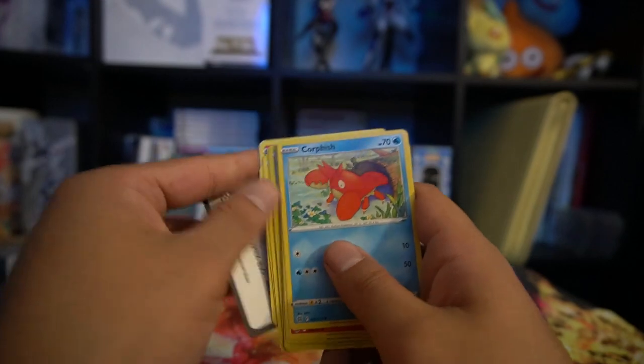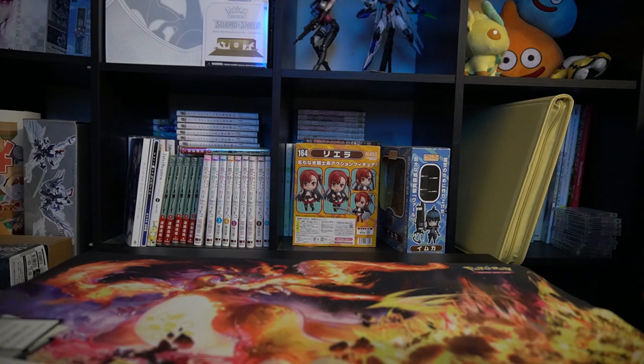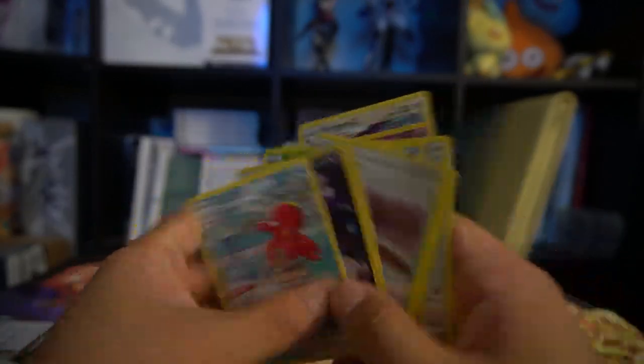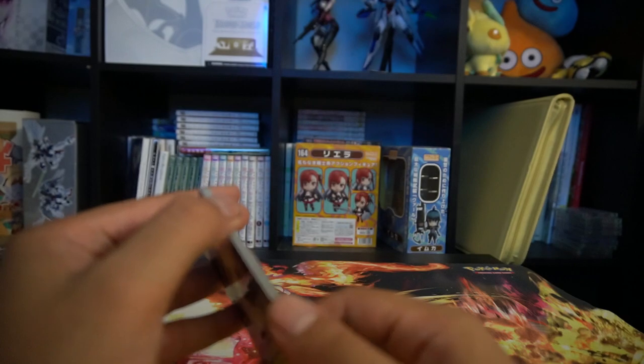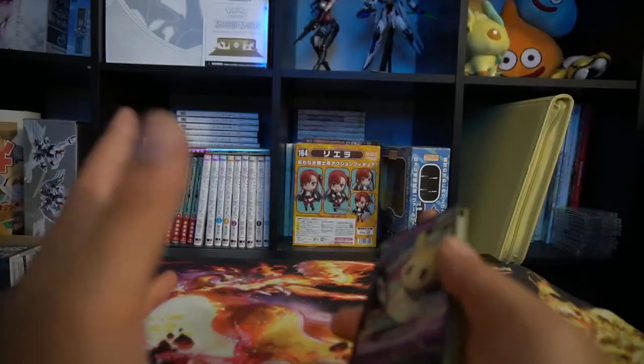Well, there you have it — four boxes of the Dark Rye V-Star Premium Box. I still think it's a really good deal: 20 bucks for eight packs, two promo cards, and a jumbo card. I highly recommend checking out your local Walmart to get those boxes. Am I going to buy any more? Probably not. I'm just going to wait for Crown Zenith to come out and go buy some singles.